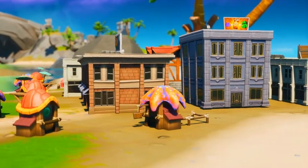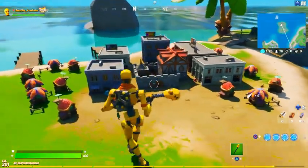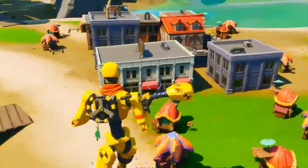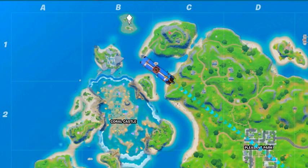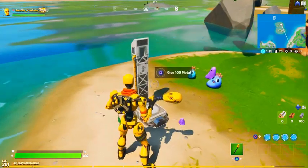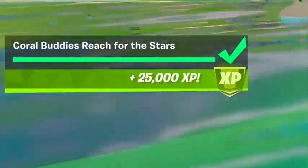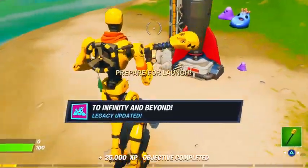We have this week's secret challenge — it is part of the Coral Buddies quest. Where last time we had to give them wood as well as stone, we now have to give them metal. Collect a total of 100 metal and make your way over to Coordinate B1, at the top left of the map right above the shark. Over here you will find this launch station — just interact with it. After doing so, you complete the challenge named Coral Buddies Reach for the Stars, giving you 25,000 XP as well as the achievement To Infinity and Beyond.